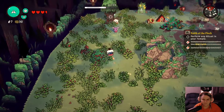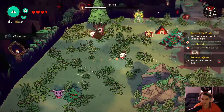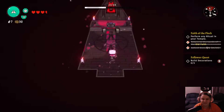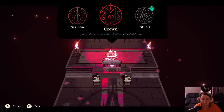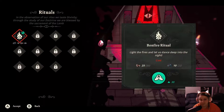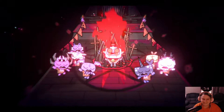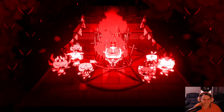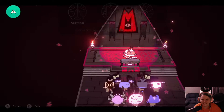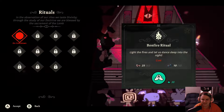I need to quickly get some wood. Followers will come up to you and have little requests you can fulfill. We're going to try doing this ritual now — I've actually never done one before, so this should be interesting. And there we go — this is just a normal Tuesday for us.